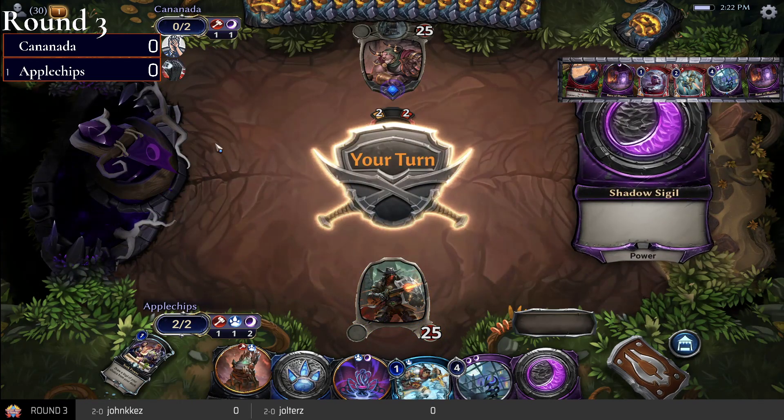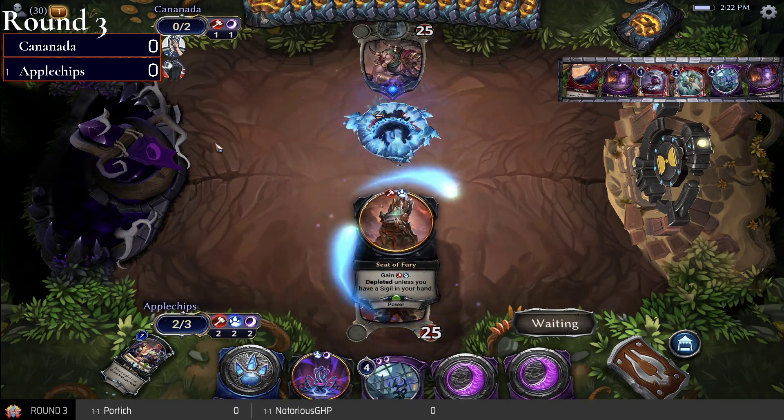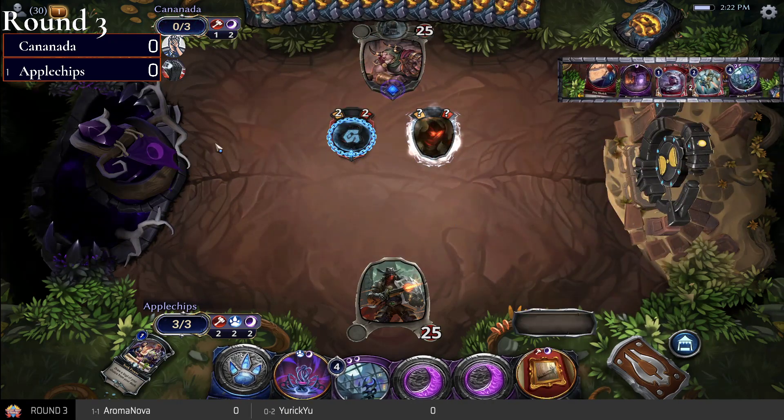Looks like we've got an Auto Tread, a League Explorer. Canada's hand looks pretty sweet. Just play Power, move on to the next card. Apple Chips on the other hand needs to draw some support.